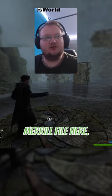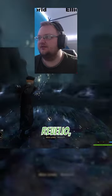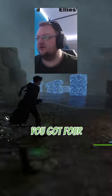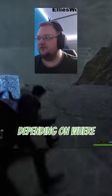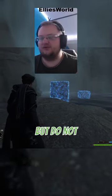Hey guys, so we have another type of Merlin Clue here. So the way to complete this, as you can see, you've got four or five stones depending on where you are. And all you've got to do is just jump onto these and stay on these, but do not leave them.